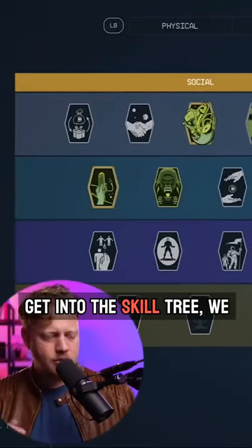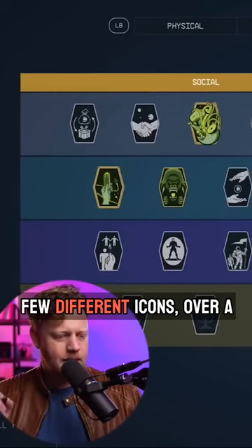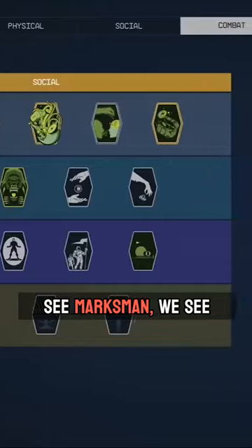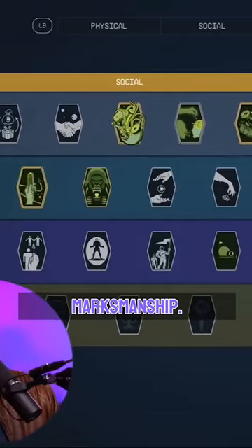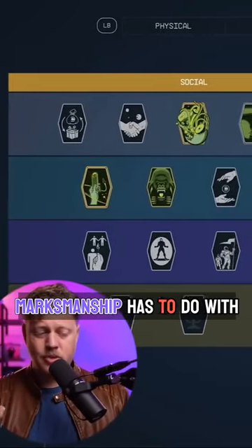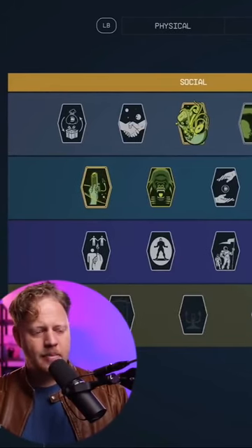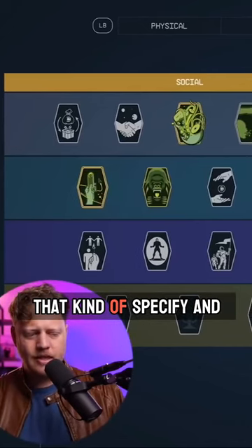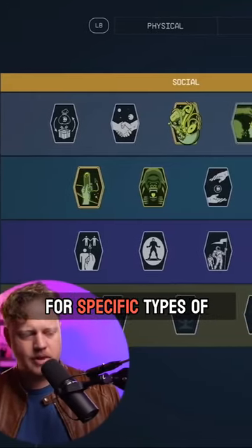When we first get into the skill tree, we see the cursor hover over a few different icons, a few different badges — we see Marksman, we see Particle Beams. We don't get a description for Particle Beams or Marksmanship. I would have a feeling that Marksmanship has to do with either accuracy or range of all your weapons, because there are some other skills that specify and niche down for accuracy for specific types of weapons.